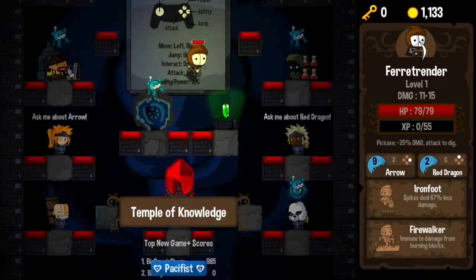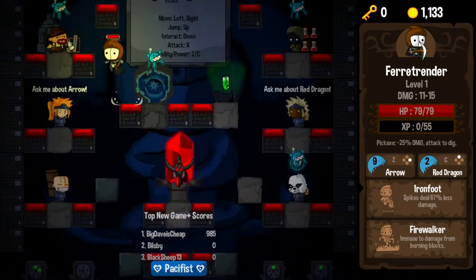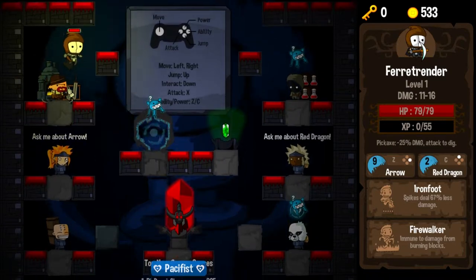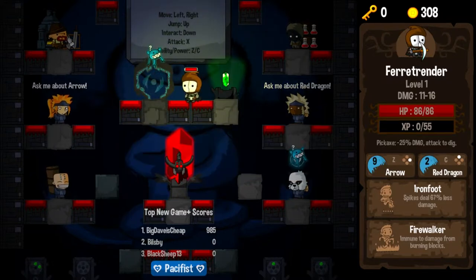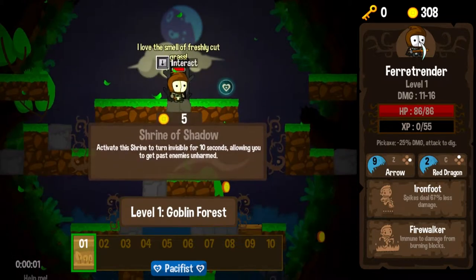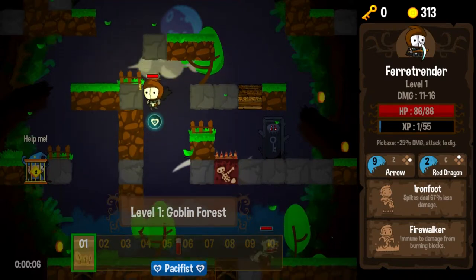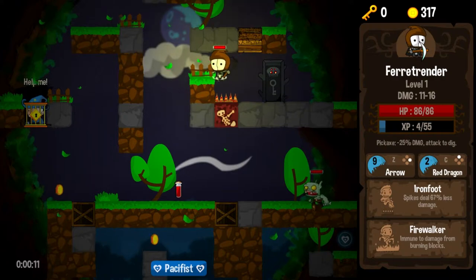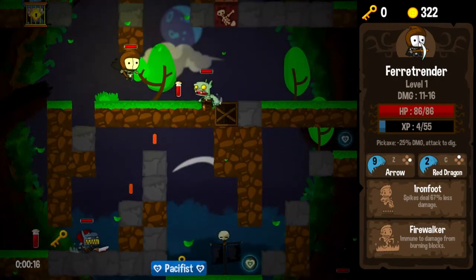So we had a really successful run in our last game, so we have a lot of money to spend. And that's good, because it's getting more and more expensive to actually buy any of this stuff. So we're going to go ahead and cash in for more damage, because you know I like more damage. And we'll also cash in for a little more health. We've got 300 gold, we'll just let that ride. So let's descend.